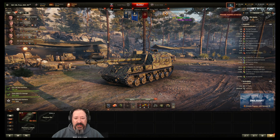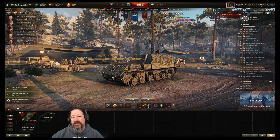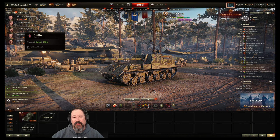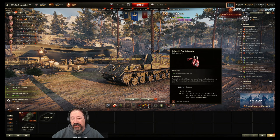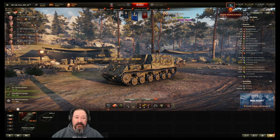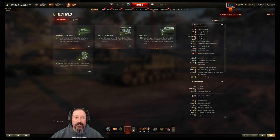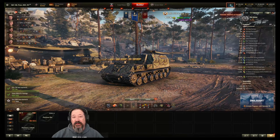Being that this is a front-engined vehicle, you do run the risk of getting set on fire. So unless you have a fully kitted firefighting crew, it may not be advisable to skip the extinguisher. You could run food and then run the firefighting directive — that would make your crew act as if it had 100 firefighter skill. I don't have any of those directives on the press account. Anyway, let's take this tank into battle.